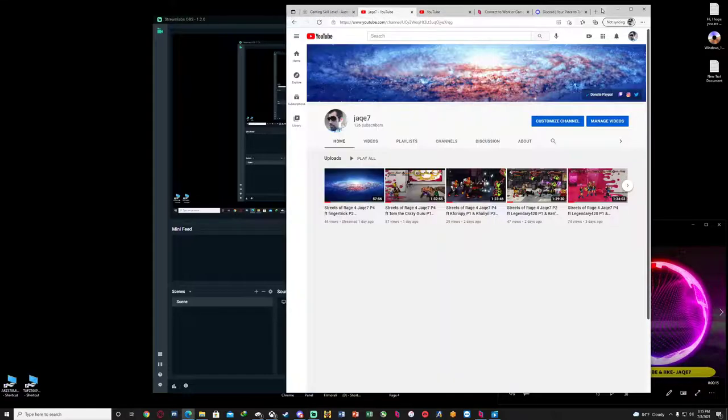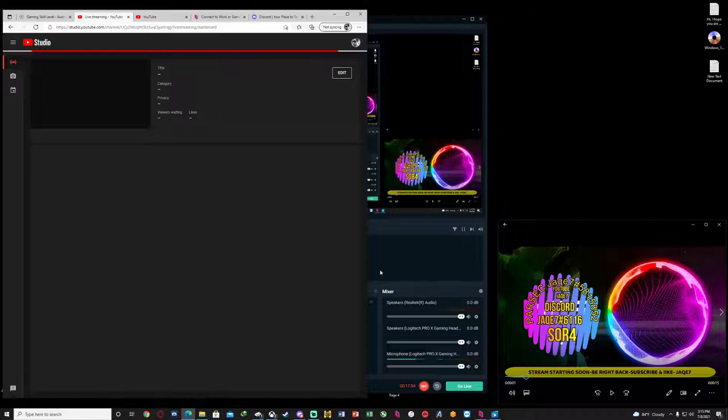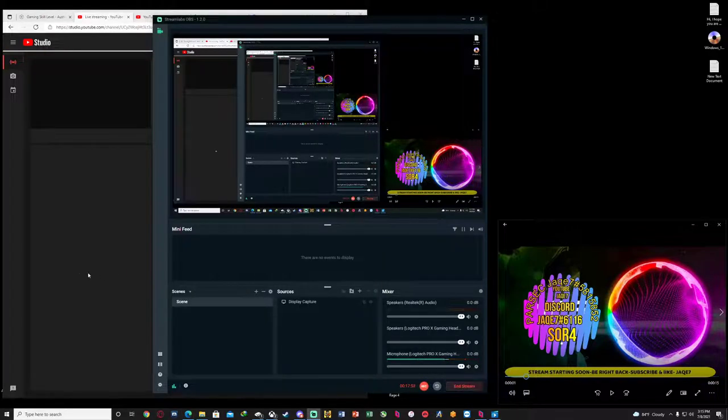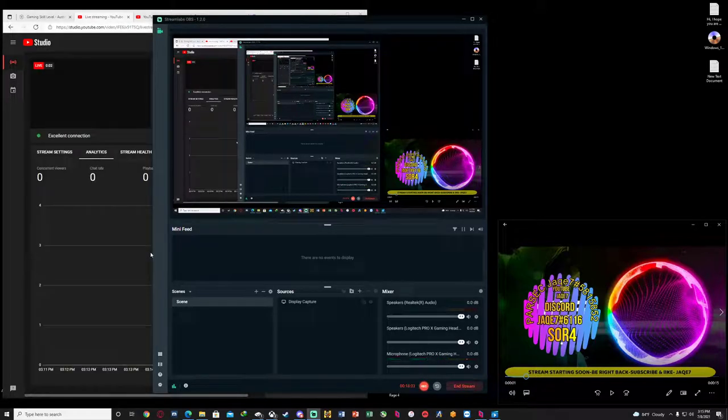When you want to go live, you go to your YouTube channel, click the video recording button, and then just go live. Now since I'm recording this video, I'm going to go live - so I'm kind of recording and streaming at the same time. Sometimes you gotta close it and open it up, which is normal because you gotta refresh the recording.